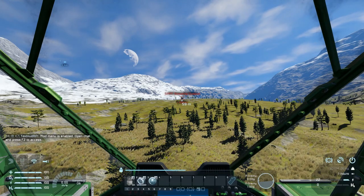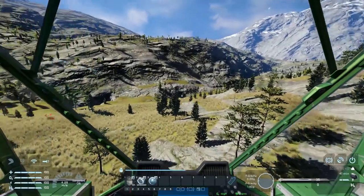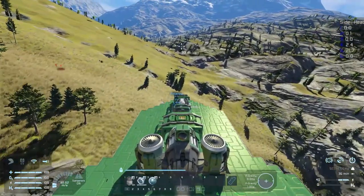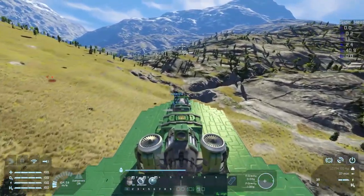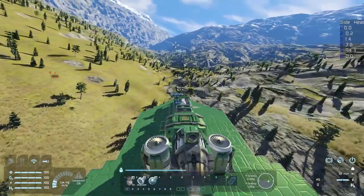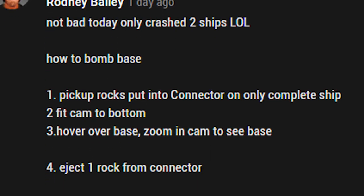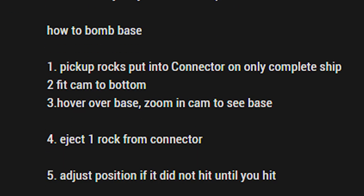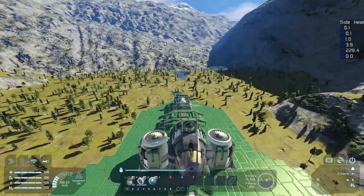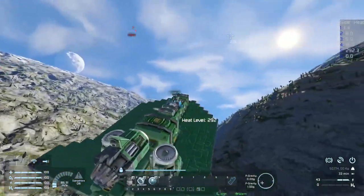There's that big base in the distance. We lost the little guy. I think I'll just go ahead and head back. I have a comment from Robert Bailey saying how to get this base, so I'm going to go ahead and pick up rocks, put them in the connector on a new ship.